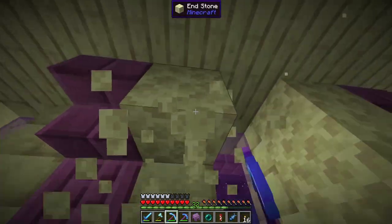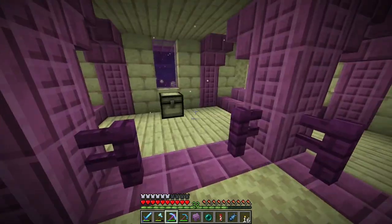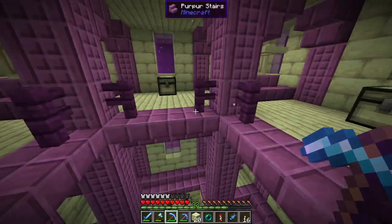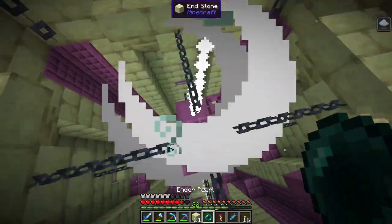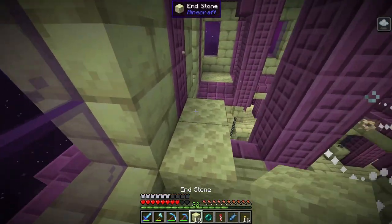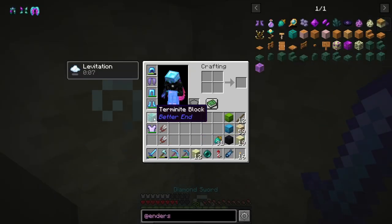I only have one more enderpearl, which is really bad. I need that Terminite block — this is going to get pretty ugly very quickly. Enderpearling up is probably the best course of action. Actually, flying up obviously. That works — get in this corner and lock things up. That was doable.